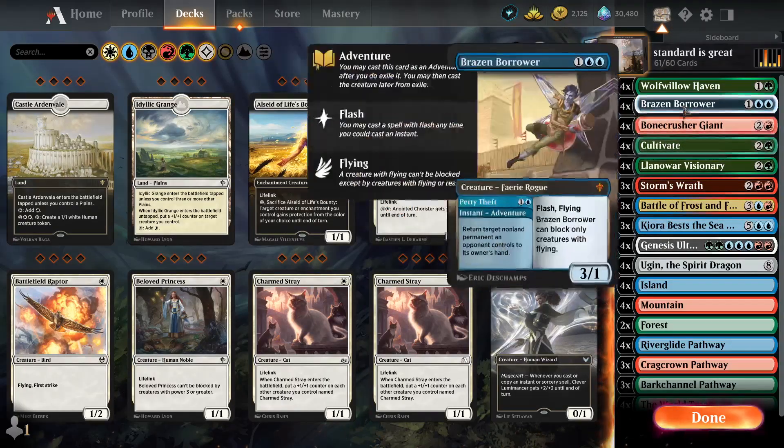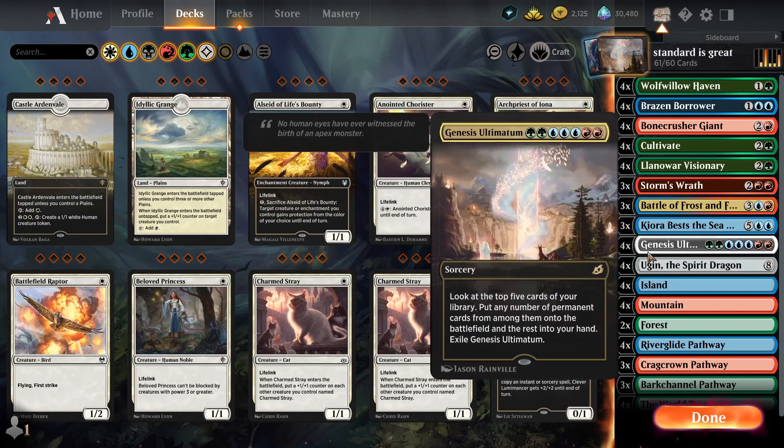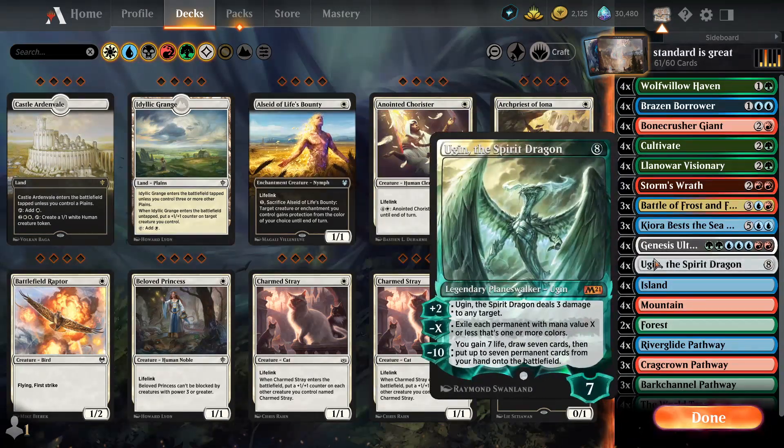It's standard — what are you exactly supposed to do? A Genesis Ultimatum deck with Ugin is pretty much the same thing as a Yorion other three-color deck with Ugin, only worse. So that's that essentially, just for information.